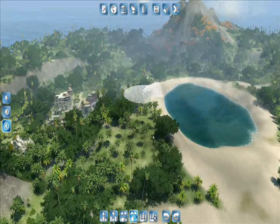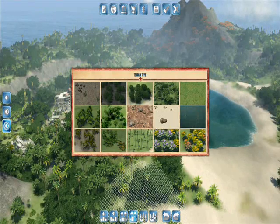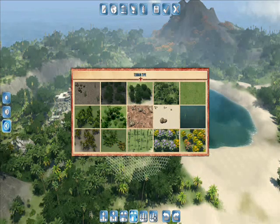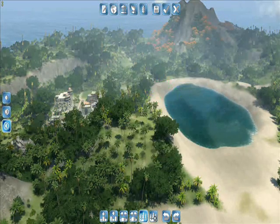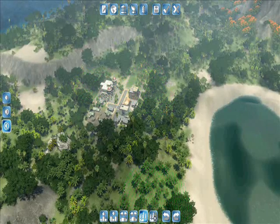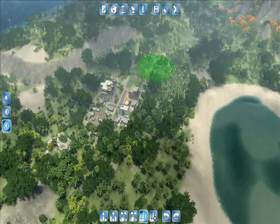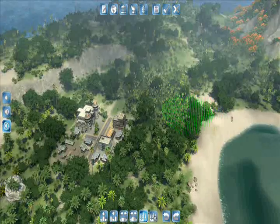If you want to change the terrain type itself, it's the fifth option. You have choices like sand, flowers, desert, and trees. This is how you add more trees — you go into the terrain type menu and you can add a bunch of trees in various areas, and then you'll have plenty for your furniture factories or lumber mills.